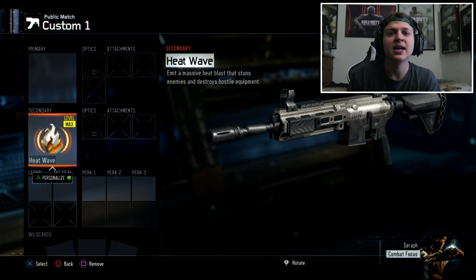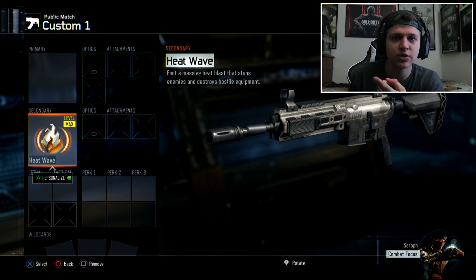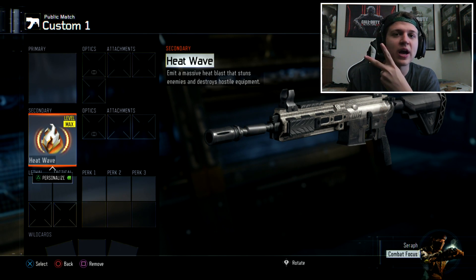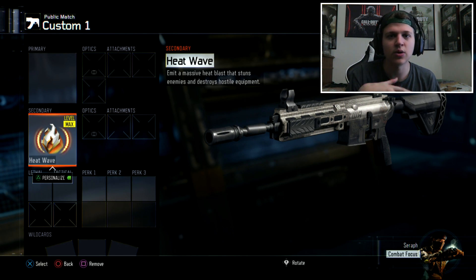The first thing I want to run by you guys: number one, make sure you have one other player to do this with. Number two, before you go into custom games, make sure you create a class that has only a melee weapon. Make sure you have those two steps completed before starting.